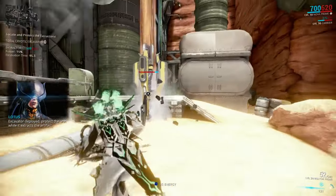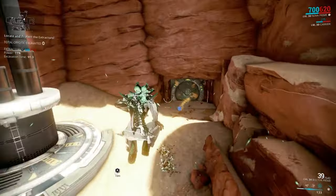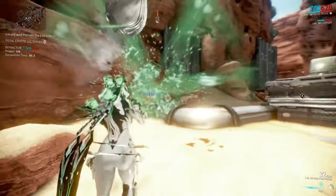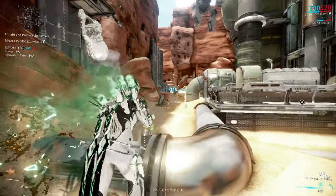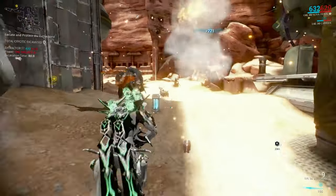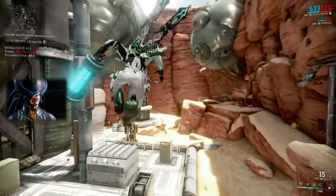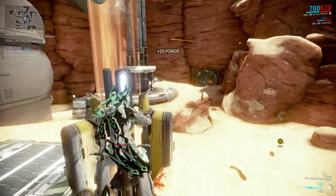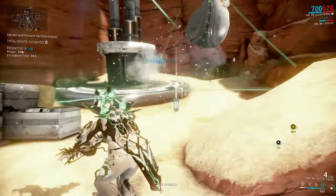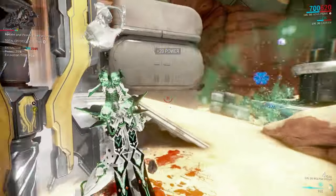The first time I tried to do this, I timed it — though I didn't time it any time after that — and it was just a hair over three minutes, which netted me 32,000 credits. So if you do 32,000 credits every three and a half minutes or so, it ends up being approximately 550,000 credits per hour if you have the credit booster running.